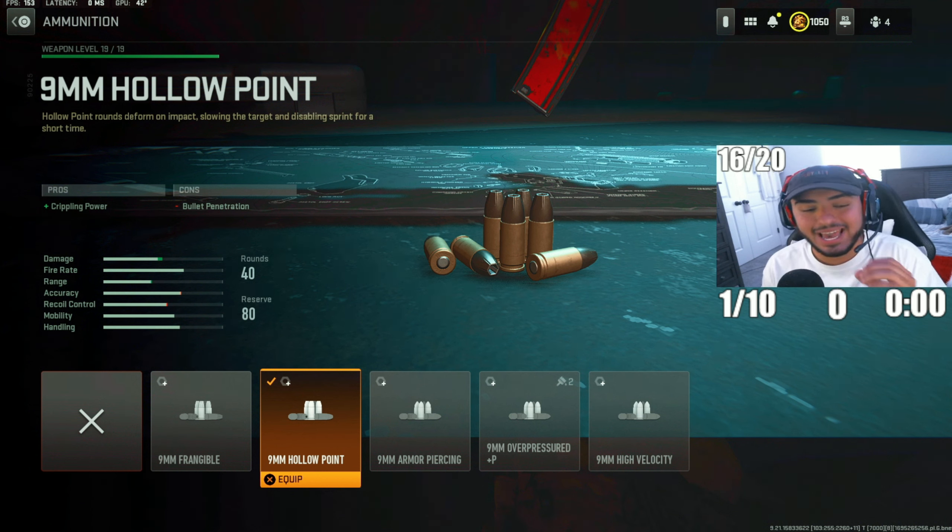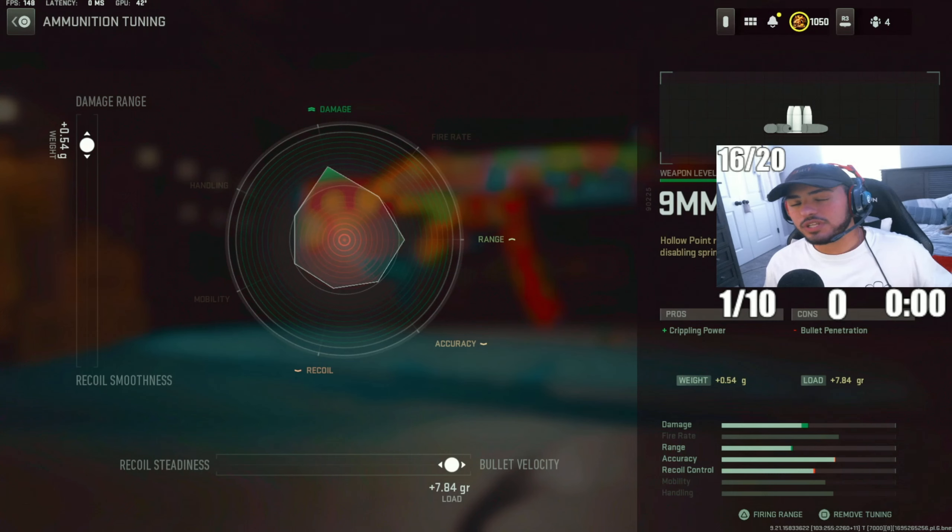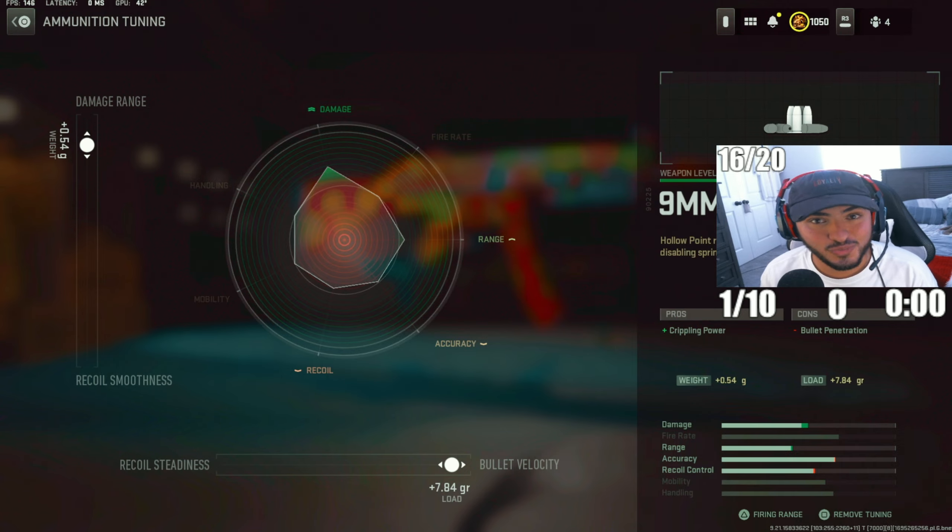The Hollow Point Rounds have crippling power, which means they will stun your enemy with every bullet that hits them. For the tuning, we put damage range to 0.54 and bullet velocity to 7.84.